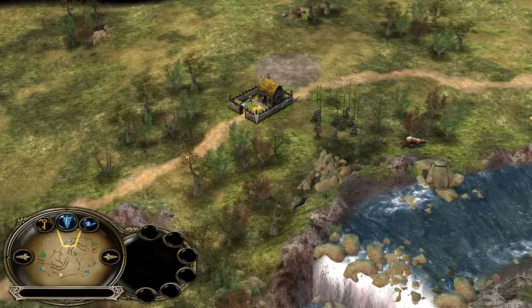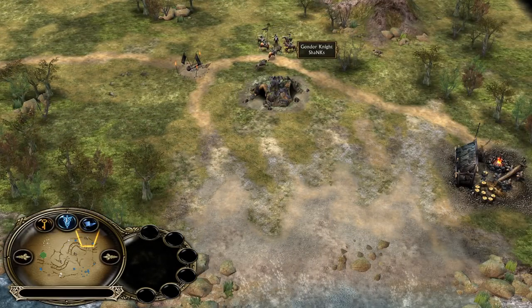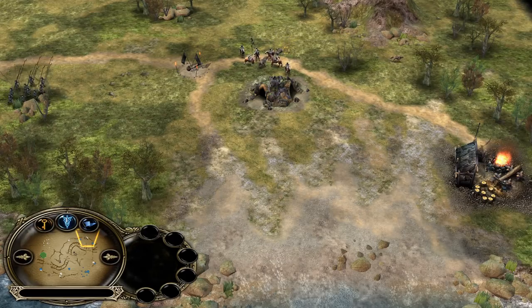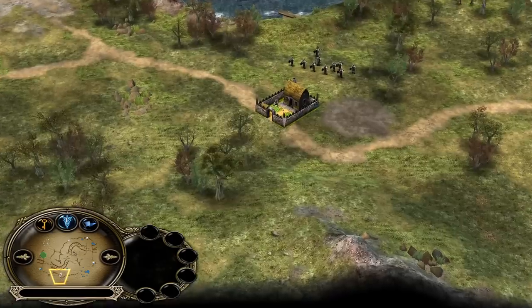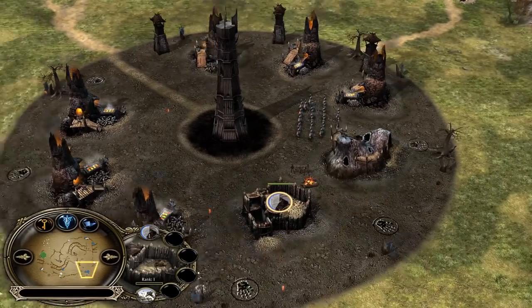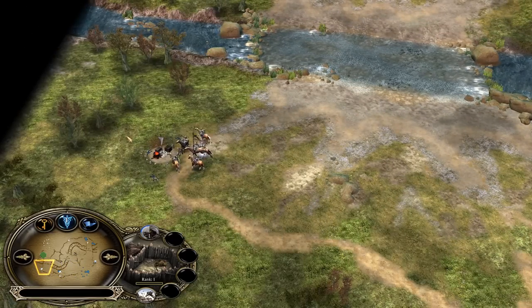Isengard actually already has pikemen offensively. I know pikemen are going to be there, so I will try my best to creep as much as I can with my Gondor knights and Gondor soldiers. Unfortunately, very soon he will have warg riders up on the field to trample down my soldiers, and they don't stand a chance.